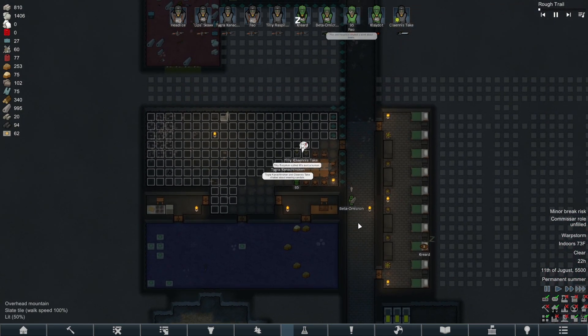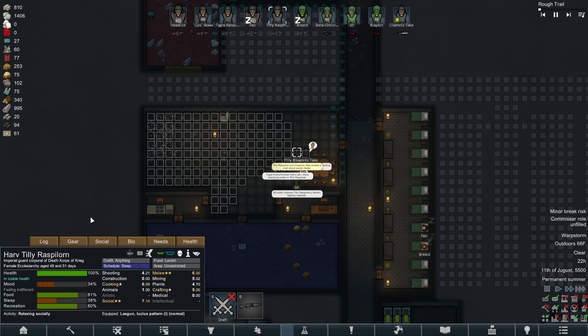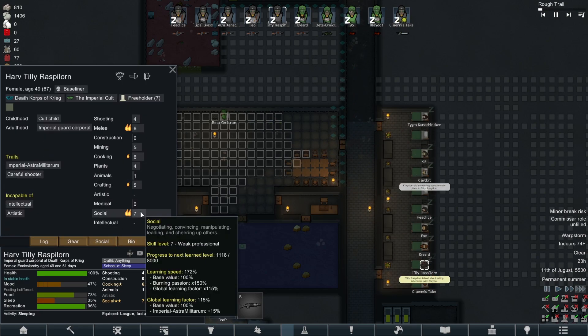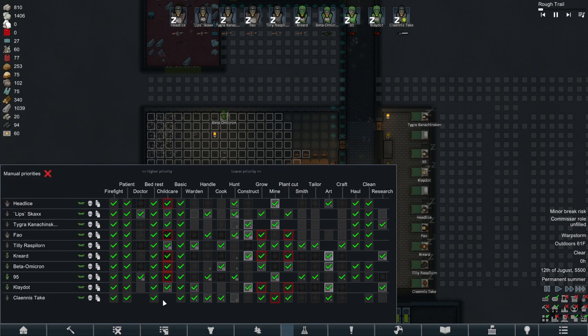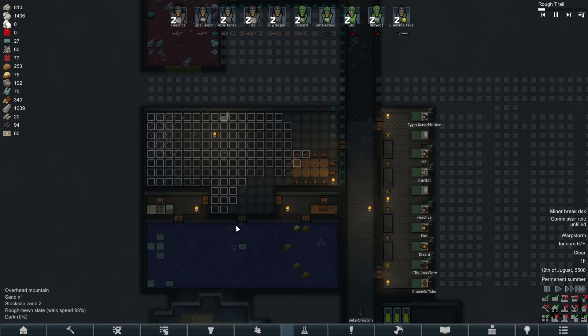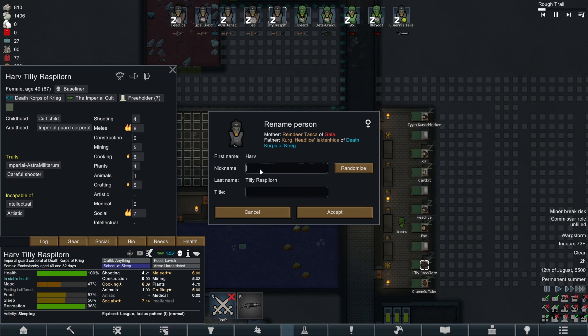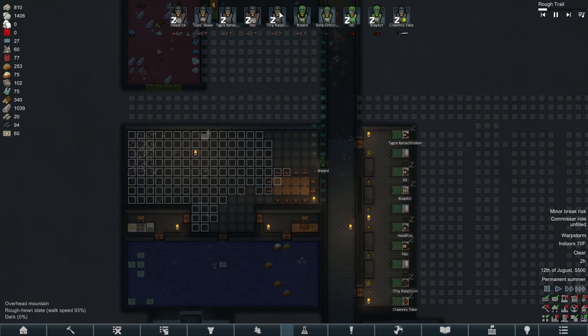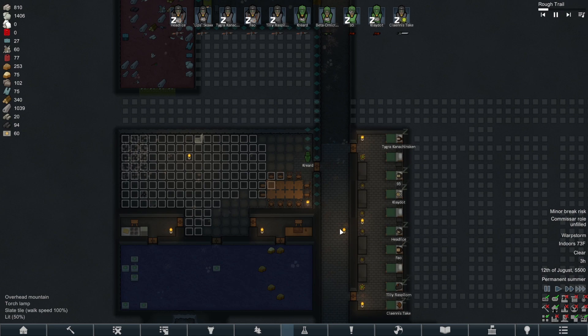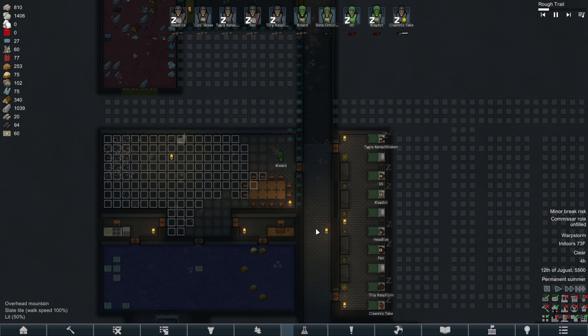We need to promote a Commissar - which is maybe Tilly. I believe Tilly has the highest social skill of the bunch - she has a seven, six, and a four. So I think we're gonna make Tilly our Commissar. She has a renounced title - oh yeah, she's a yeoman apparently. I mispronounced it in the last episode - Y-E-O-M-A-N. I thought it was 'eel man.' Yeoman, anyways.